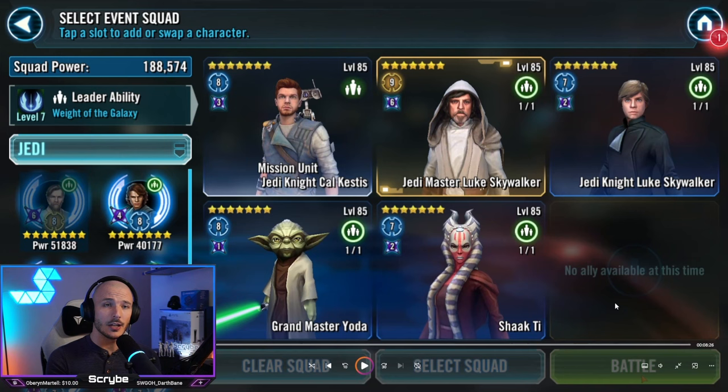I like to use JML with this one, but I hear that JMK can also work. If you have the Omicron, you can go in with much lower teams. But I'm not going to mess around — I'm going to take in a super strong team and show you exactly how to get this done. We're going in with a Gen Knight Cal Kestis lead locked in that leadership, with Jedi Master Luke, Grandmaster Yoda, and Shaq T. I find those two to have really good synergy for this special mission in particular.